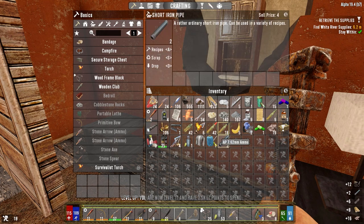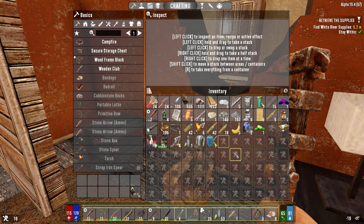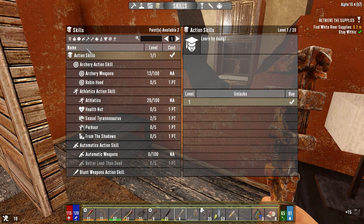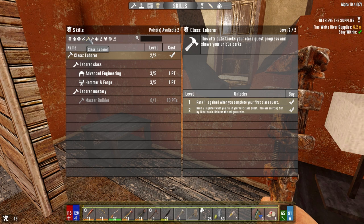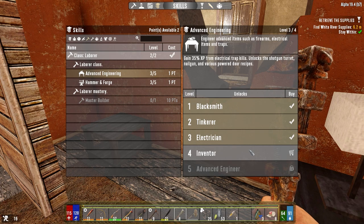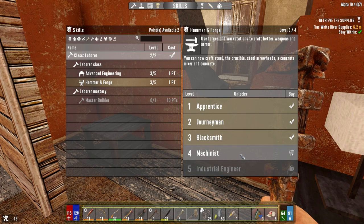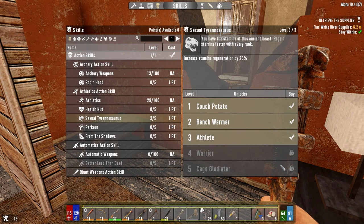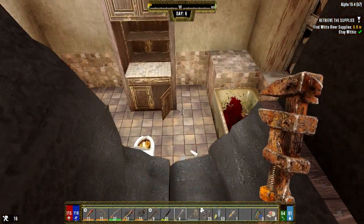Got two skill points to spend. Let's drop the cloth. Skill points now — laborer, we've already got what we need here. Although inventor gives us more from trap kills and unlocks the shotgun auto turret and various power door recipes, which would be kind of cool. This is steel in the crucible, so I'm going to grab concrete mixer and concrete — let's go ahead and do that.